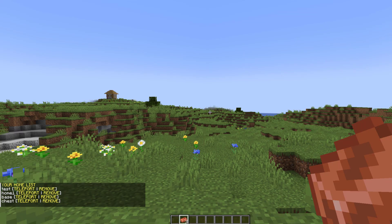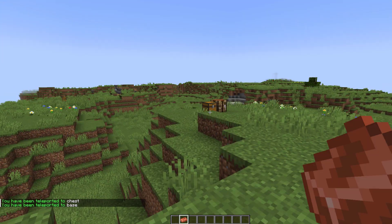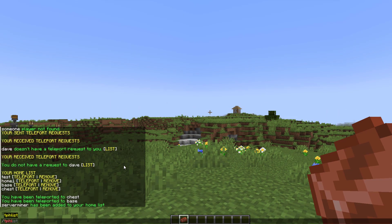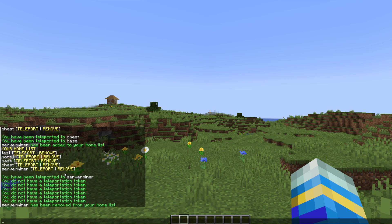We can do /TPH list and that's going to show you your teleport homes, and you can click in chat to either teleport or remove them. If I click it's going to take one of the tokens out of my inventory, and if I click again it's going to take us to the next home. /TPSH is going to set a home — I'll call it serverminer — and then /TPH list will show the new one. We can teleport to it, but if we try to teleport to any others we're out of tokens and would have to craft more.